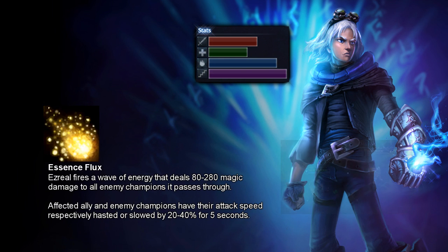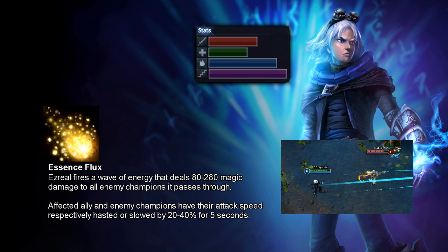Checking out the W — Essence Flux. Ezreal fires a wave of energy dealing 80 to 280 magic damage to all enemy champions it passes through. Affected ally champions have their attack speed increased, and affected enemy champions have their attack speed decreased by 20 to 40% for 5 seconds. This is great for your bot lane if you play him AD bot, and it's a nice harassing tool because it goes through minions — you can hit enemies when they don't expect it and deny them last hits.